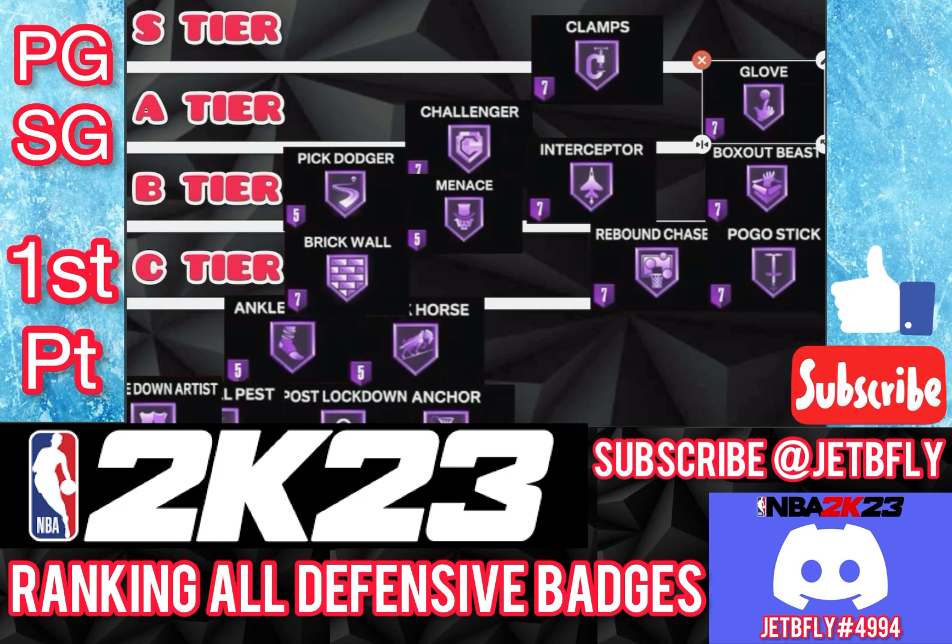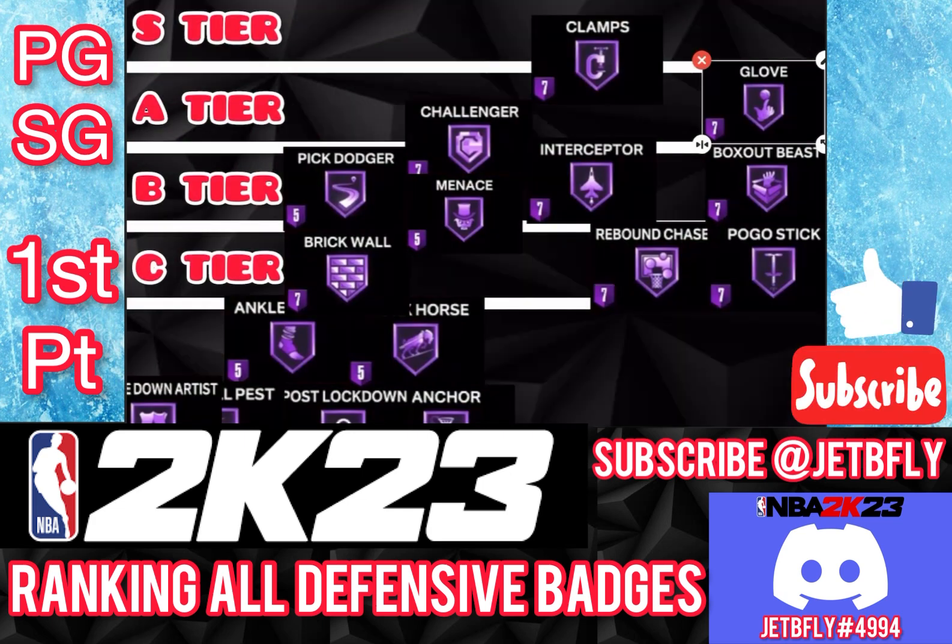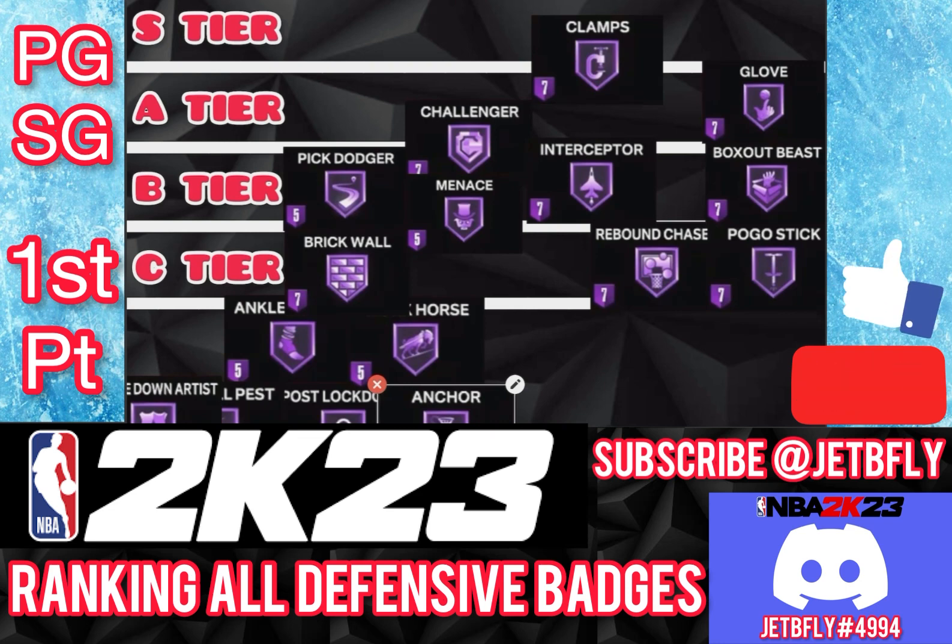The next badge for guards is Anchor. Anchor is not useless for a guard, but it's not ideal. There's already bigs playing down below — that's the big man's job. As a guard you should be running to the rim to get a basket. It can be useful, but I'm going to leave it on C tier.